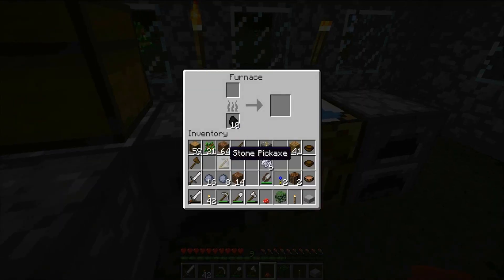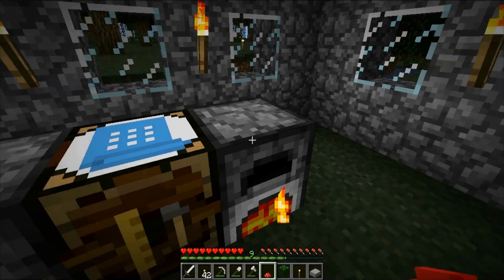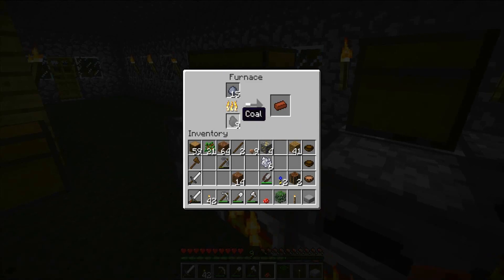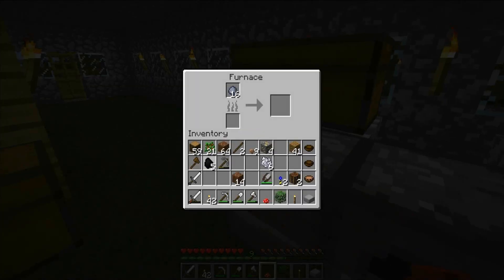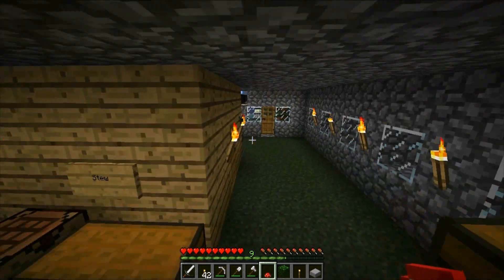That one needs more coal. This one's good on coal. What about this one? Oh, this one has coal too. Let's take some out of here. This one needed some, and this one needed some. Let's see what's in here. More stuff.